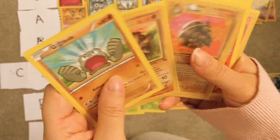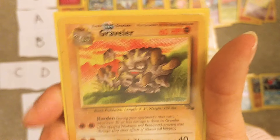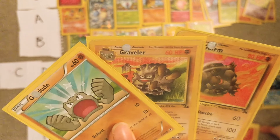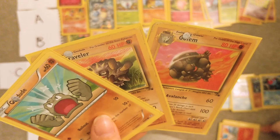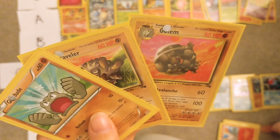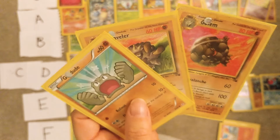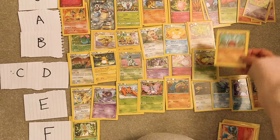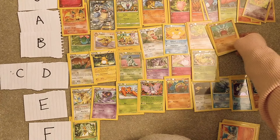Geodude, Graveler, Golem — oh, Fossil cards. That artwork is so cool. These are okay — I loved my Geodude in my Nuzlocke until it died. I don't think it even evolved, I think it was about to evolve. It's pretty useful — it's probably B tier, because of the Nuzlocke.